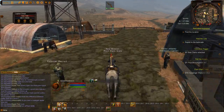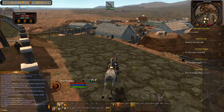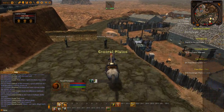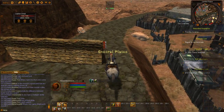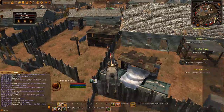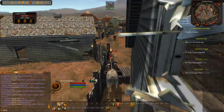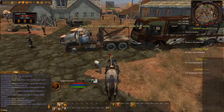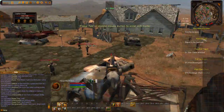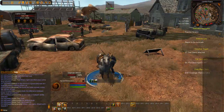Now we're going to go to the other north end that we wanted to go to. Still have a good amount of stamina on our horse. I think I might jump over this - yeah, we're going to jump over this. We're going to get off our horse.